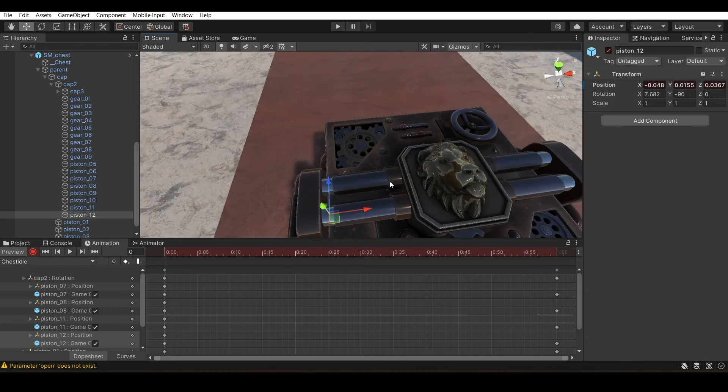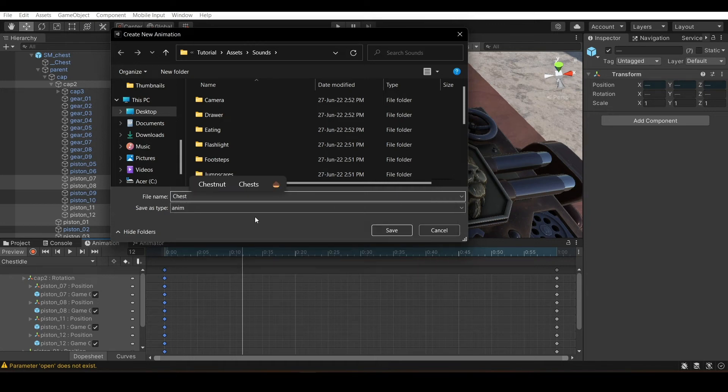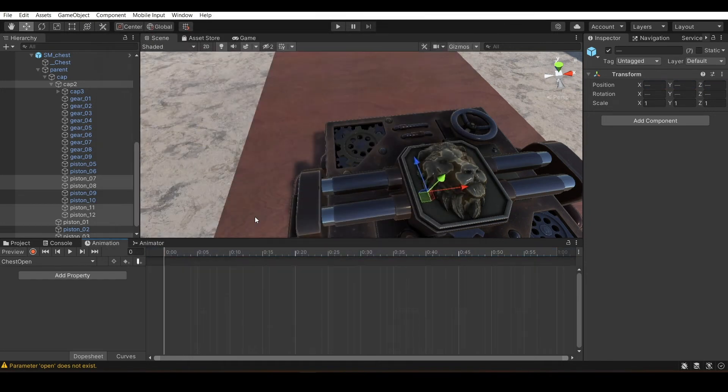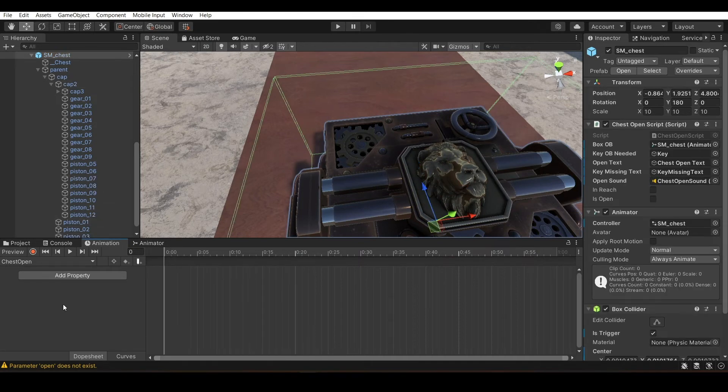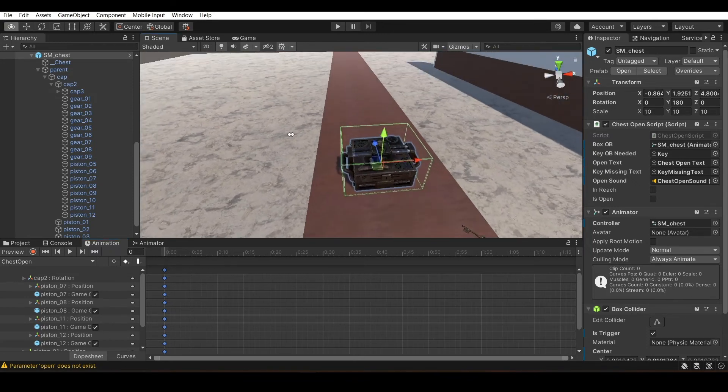All 4 pistons are done. Now we move on. Copy the idle keyframes with Control C and Control V. The idle animation is done. Now create a new clip and name it 'open'. We don't need to add properties in this one — just Control V and it will add all the properties itself.